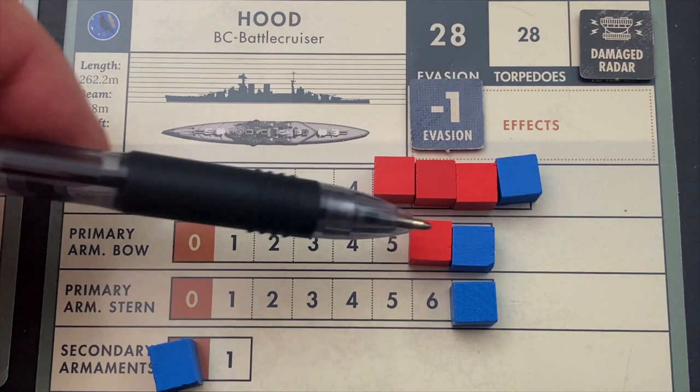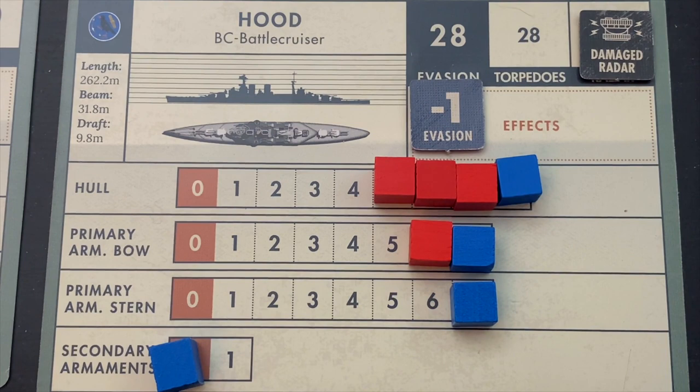Let's apply that damage to the Hood. It had to draw an evasion chip, bringing it down to 27. It's got damaged radar, losing that firing bonus. It ends up with three hull hits, taking it from eight down to five, and its primary armament goes down to a six. The Bismarck is dealing some real pain on the Hood here, and the battle is shifting — the Bismarck outnumbered two to one, but with some pretty magnificent firepower delivering significant damage.